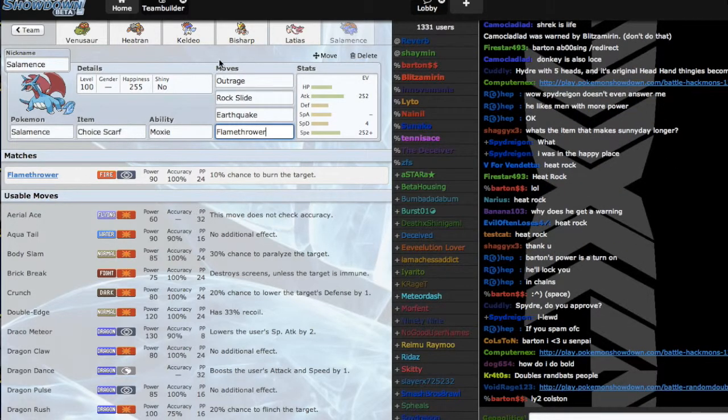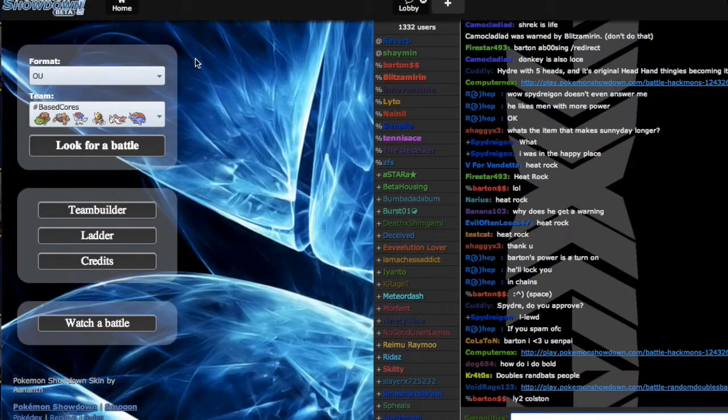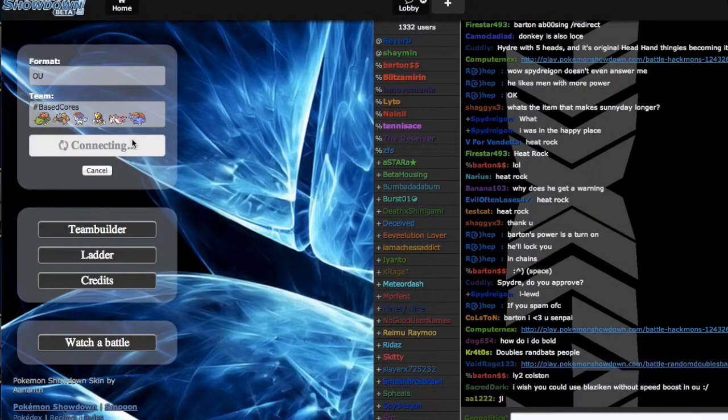Overall, this team is basically two cool cores smashed together: one defensive core in Mega Venusaur and Heatran, and one offensive core in Keldeo and Bisharp, with Latias holding the team together and Salamence as the revenge killer. We're gonna try to push for 1500 this week — I do think we can get there. Let's hop into our first battle.